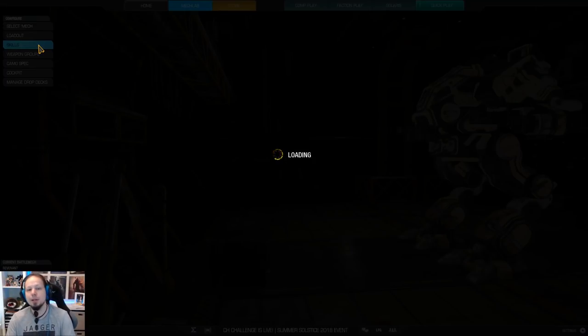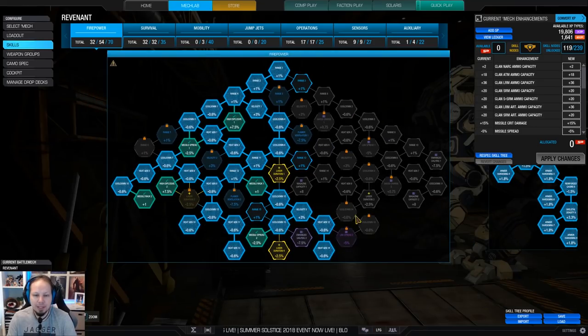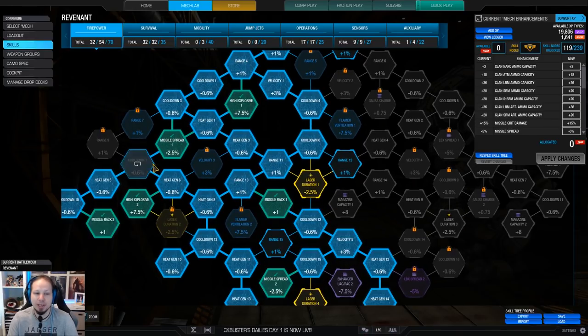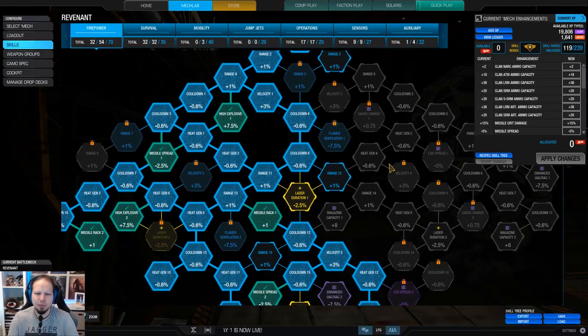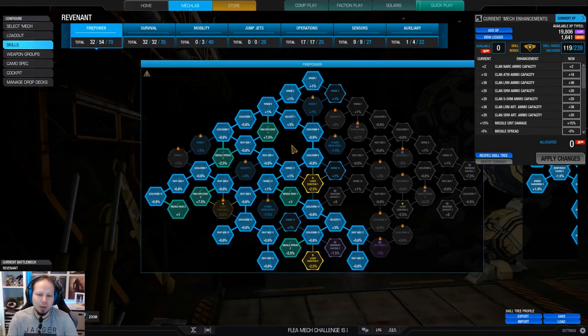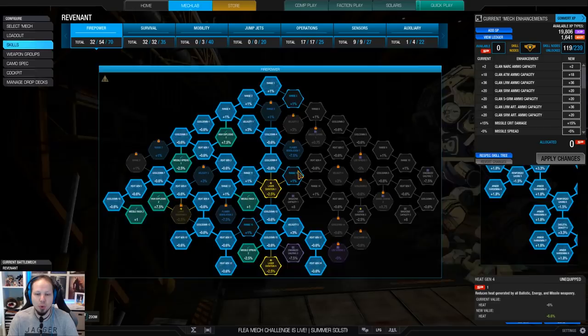The skill build looks like this. On the firepower left side, of course, because we want missile rack, missile spread, and high explosive — on top of some cooldown and heat gen nodes. It is a no-brainer. This is more or less my standard missile brawler build.